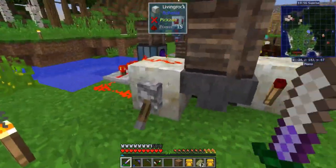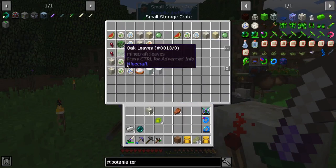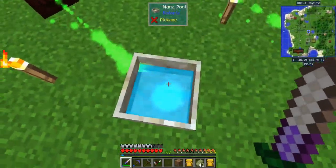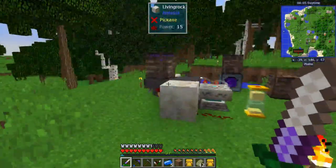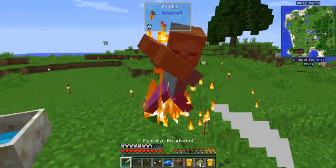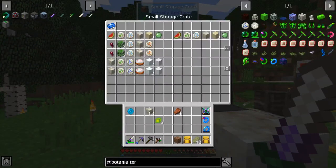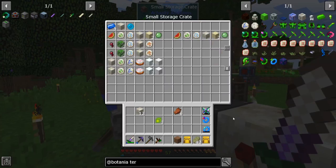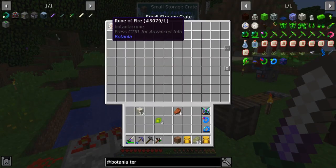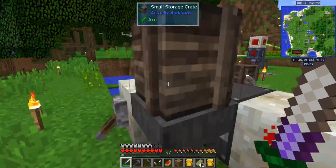One thing to know is that the first ingredient of the next recipe will be in the hopper. We have fire and water runes — we'll take those out for now. We need that mana. The terrestrial agglomeration plate — we need a block of mana steel, easy enough.